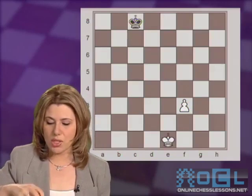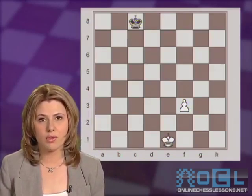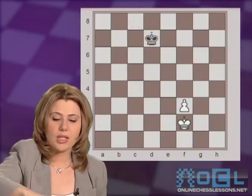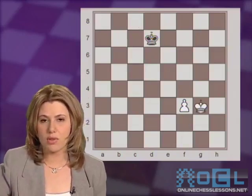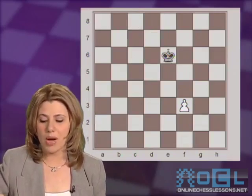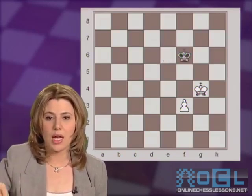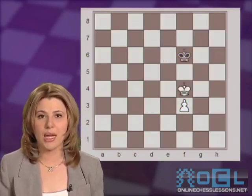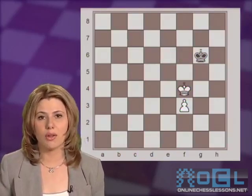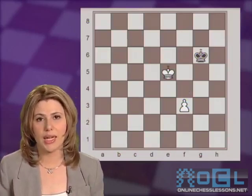Going back to the starting position, white's only way to win is coming on the diagonal to f2. After Kd7, Kg3, and after Ke6, gaining the diagonal opposition by playing Kg4. Now, after Kf6 and Kf4, it is black's turn and black must give up the opposition by moving the king to one side or the other, when the white king will go to the other side and gain a winning endgame.